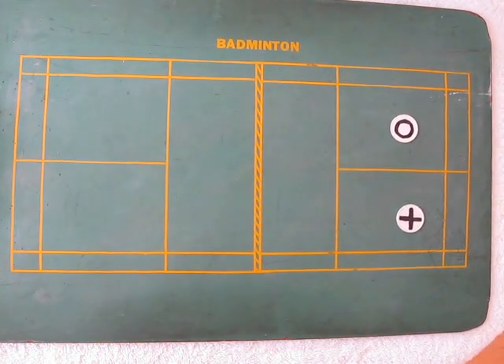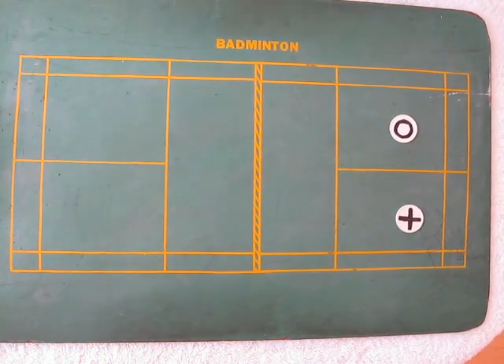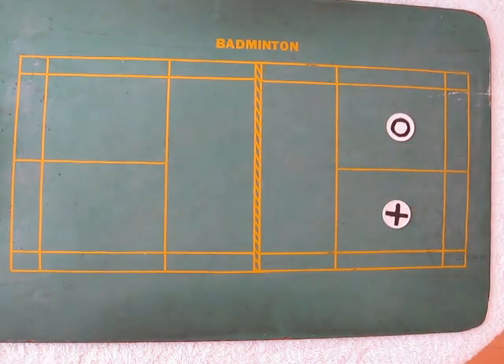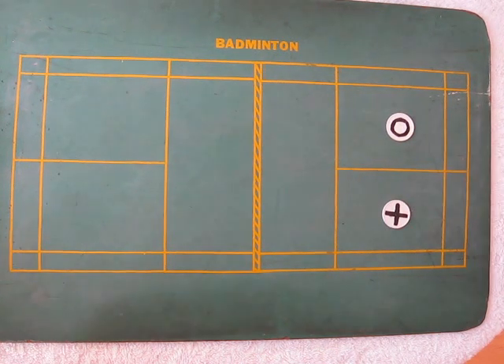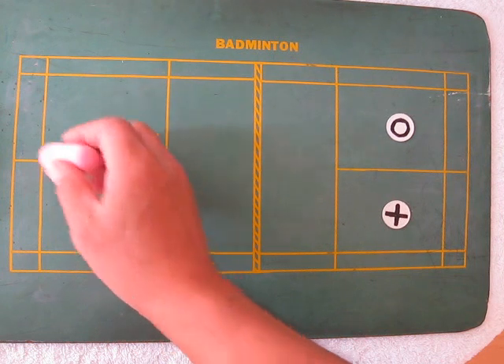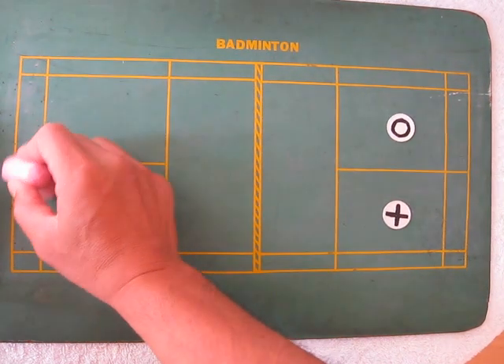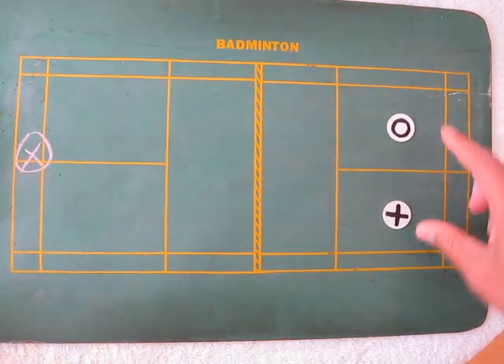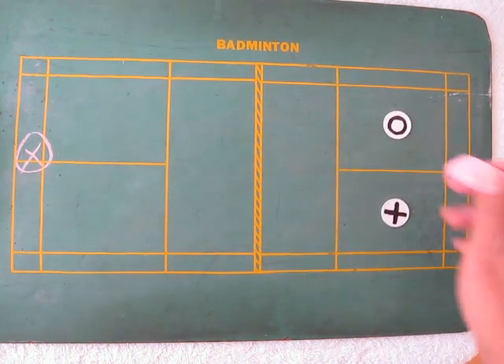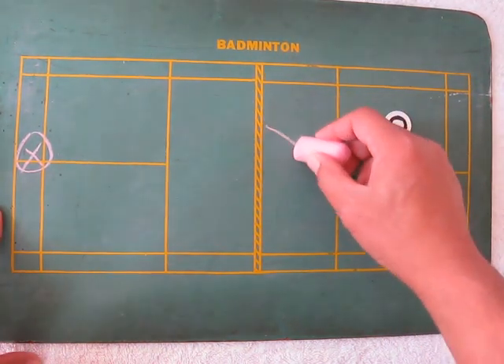Hello, I would like to talk to you about defense and counter-attack — defensive position and counter-attacks. There are three types of defensive position. When the bird is center, you are at a side-side position, and you have to know that your court is vulnerable in the middle.